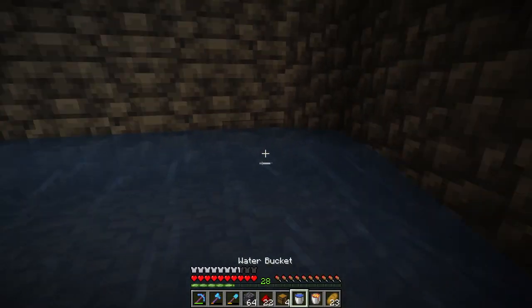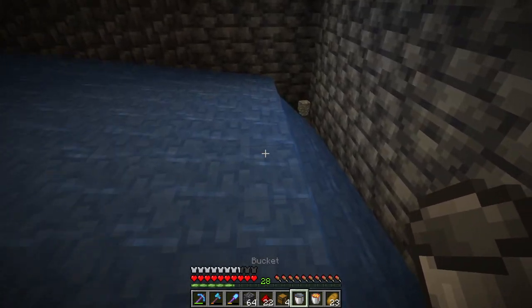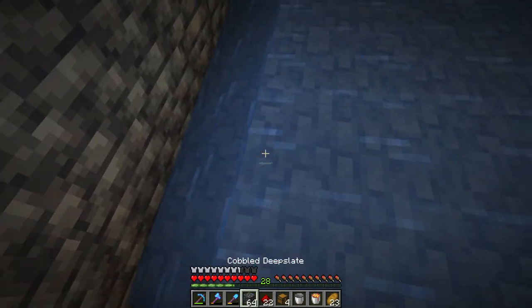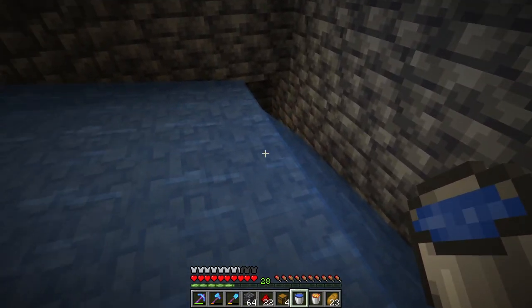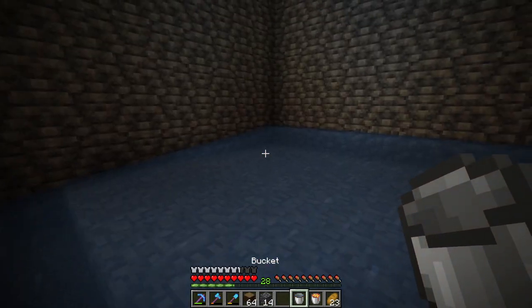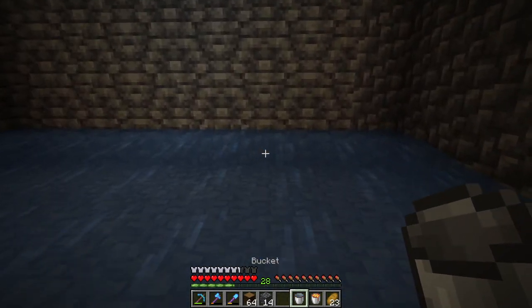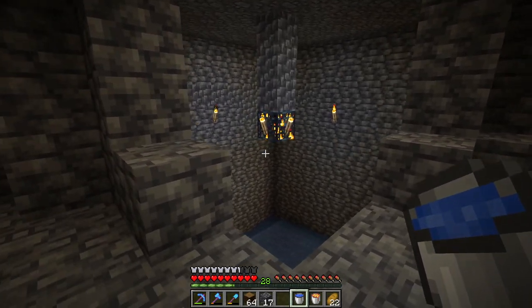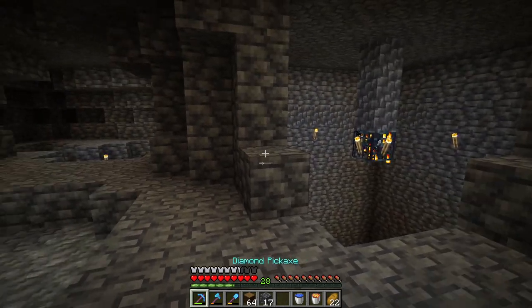We've got our water sources forming, then we can drag all of our skeletons over here to the corner, and then put some soul sand beneath that with a nice water elevator, where we can take the skeletons up to a height — I think it's about 22 blocks. Then we'll have them drop on top of a hopper and collect the drops. I do not have access to ice at this time, so we're doing this the hard way with water sources in our elevator. That is going to be our pit. I quite like the corner view into the room, so I think we might try to keep that.